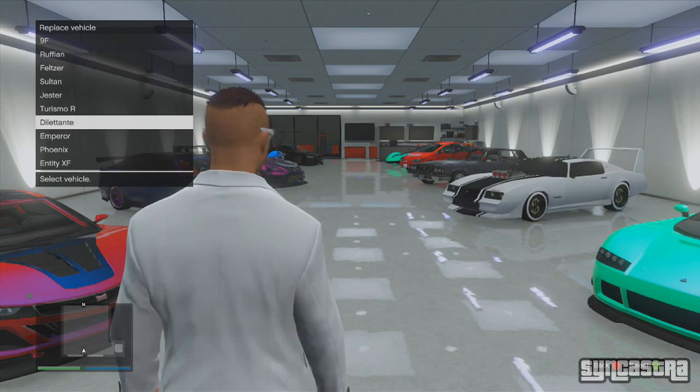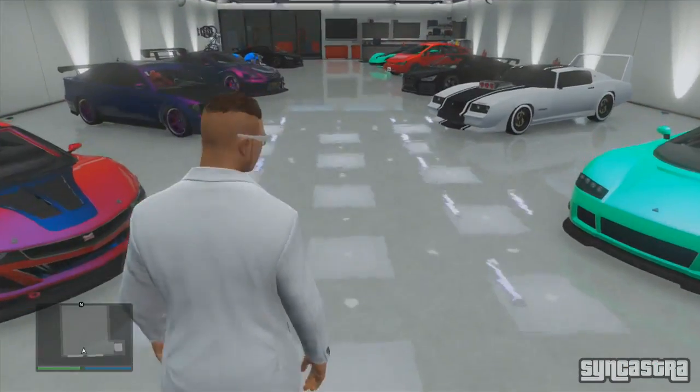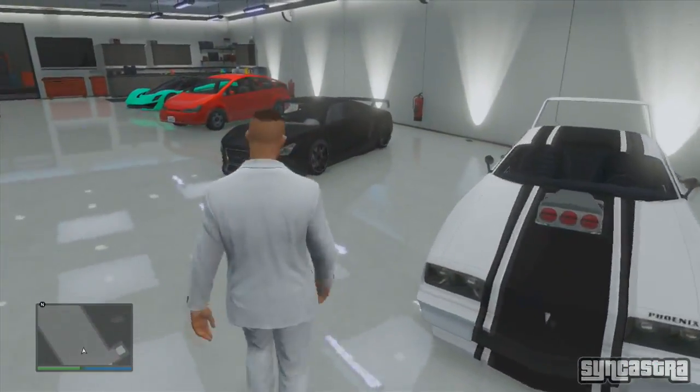I now have a duplicated 9F Cabrio. Unfortunately, neither of them will have insurance, so you will need to put that on, and you cannot sell either vehicle. But anyway, there you have it — that is all for today's video.